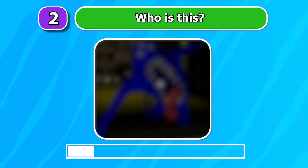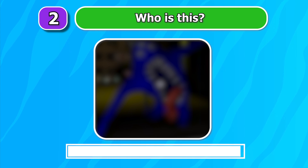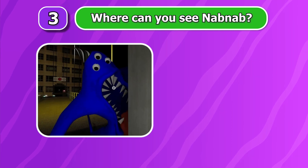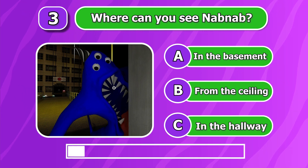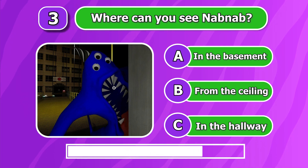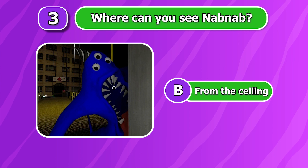Round 2 — who is this? It's NabNab! Round 3 — where can you see NabNab? A. In the basement. B. From the ceiling. C. In the hallway. B is the correct answer! He hangs from the ceiling, trying to eat you!